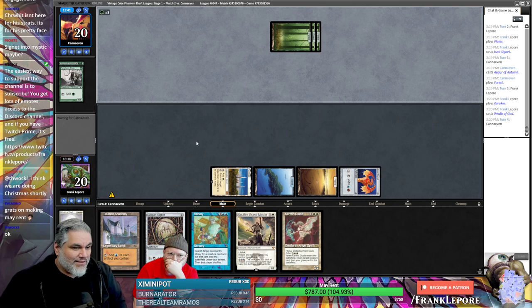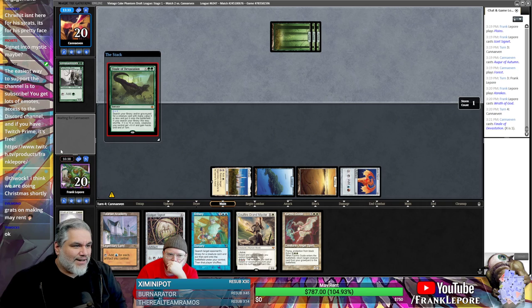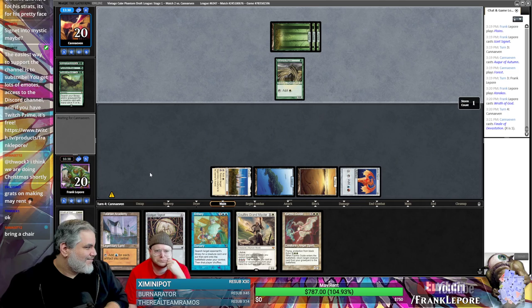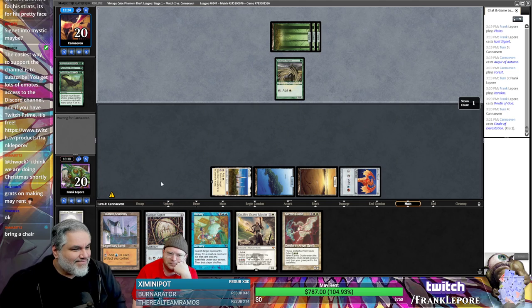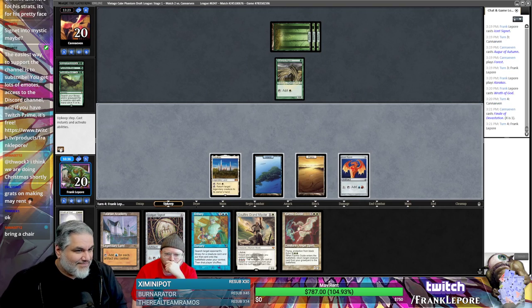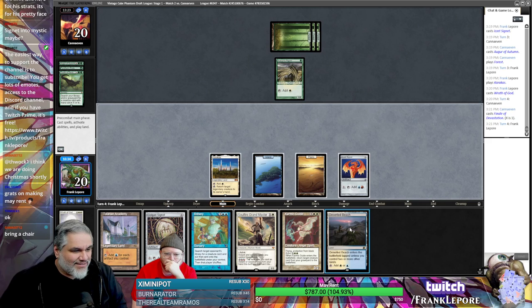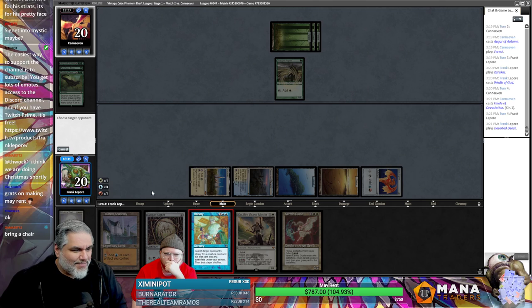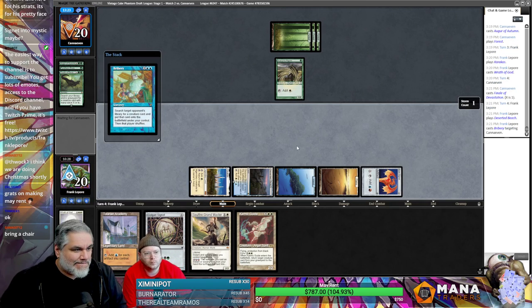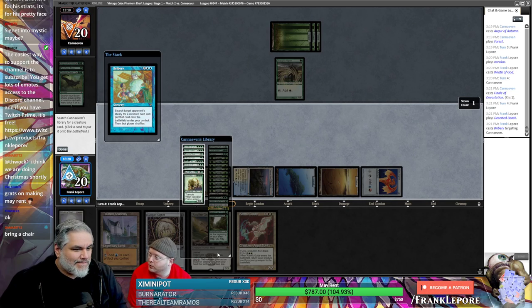They're playing a Natural Order deck — those are two good enough targets. Oh, Finale for one — well, that's something I guess. Cool, not great Bob. It's not legendary, I can't bounce it. Let's just play that guy — this might win us the game on the spot. Maybe he'll scoop so we can't see what's in his deck.